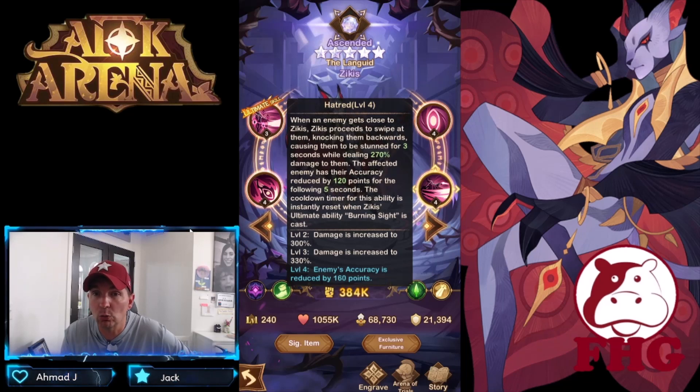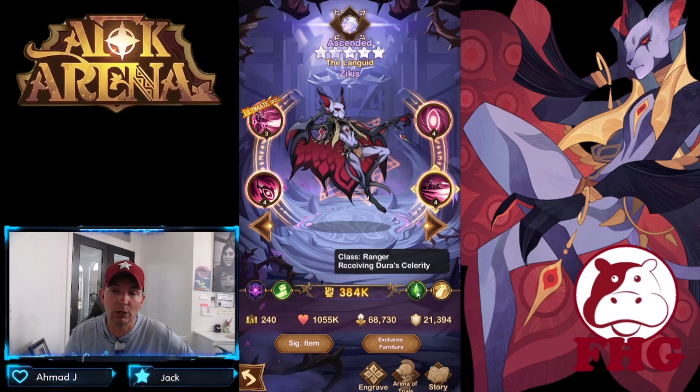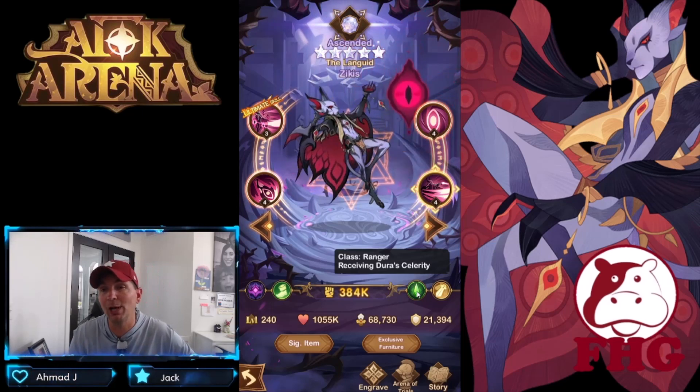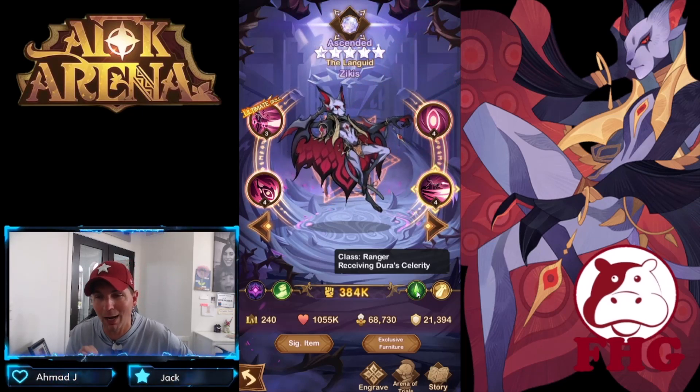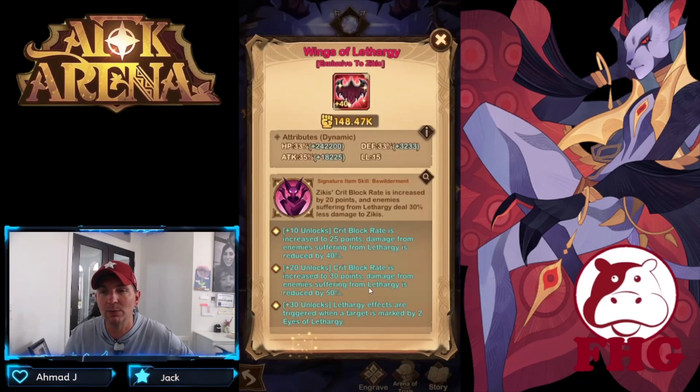The final ability is Hatred: when an enemy gets close to Zycus, he swipes them, knocking them backward and stunning them for three seconds. The effect also has their accuracy reduced by 120 for five seconds. The cooldown is instantly reset when his ultimate ability, Burning Sight, is cast — pretty strong. He is a Celerity hero, which is going to be awesome with the Abyssal Expedition coming really soon. He will probably be a game changer there, and of course he offers continuous damage.